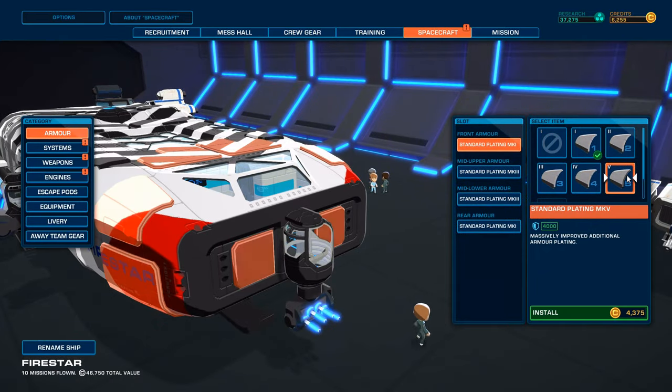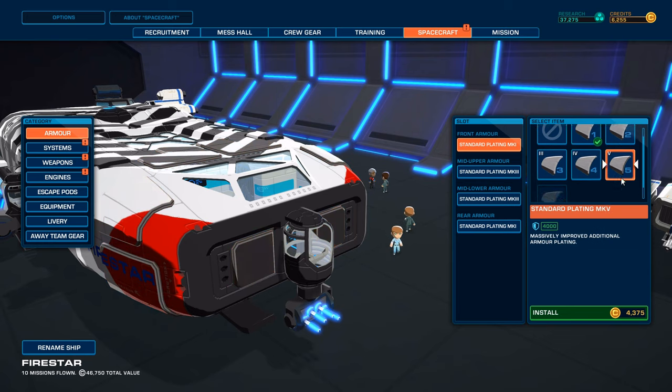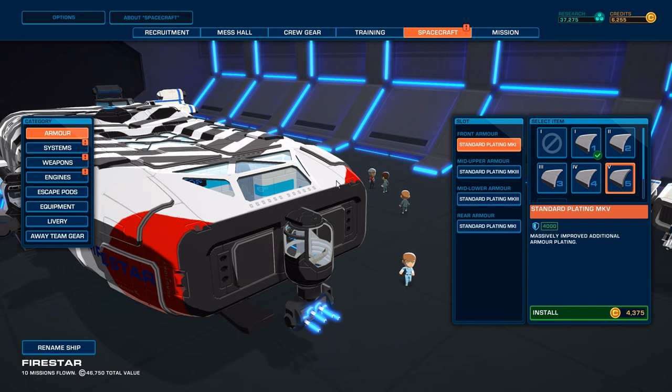Armor - even more armor available. Available level 5 now. Wow, that jumps in expenses there. Oof. Looks pretty good, though.